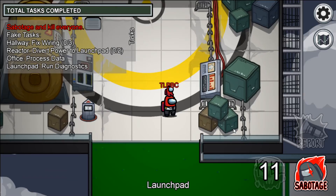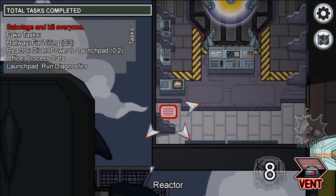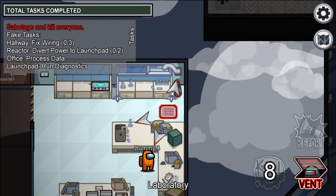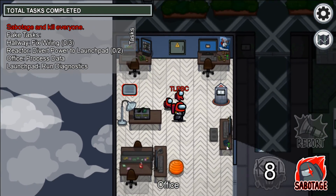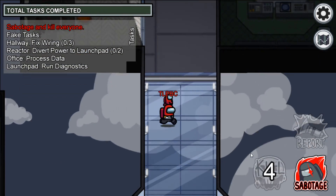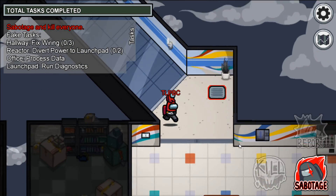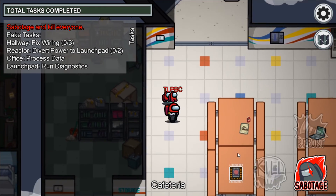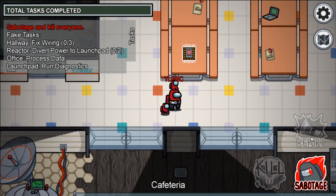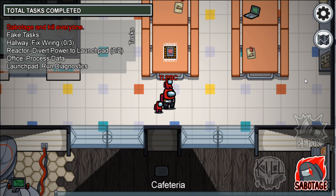If you cross from launchpad to reactor to lab to the office through vents, it won't be marked as you passing by the sensor on communications. So people can look and say you didn't walk by it normally — they might suspect you're the imposter. I think that's about it for the Mira HQ map. Thank you guys so much for watching, and I will see you guys back here next time. See you then.